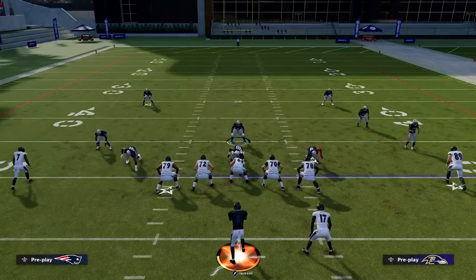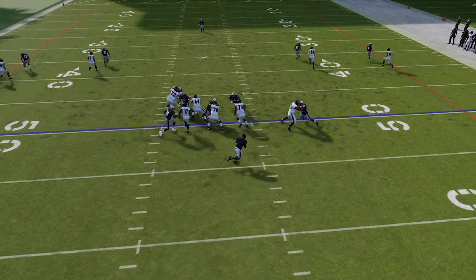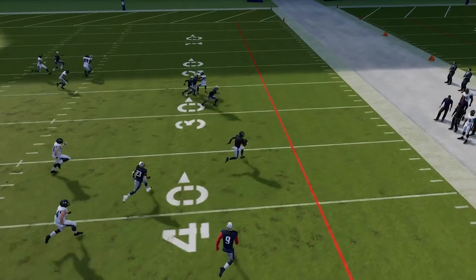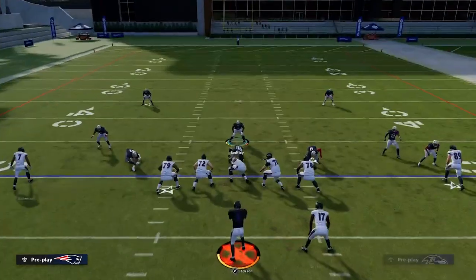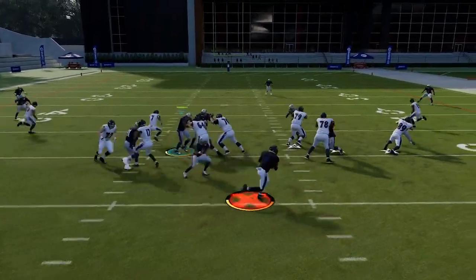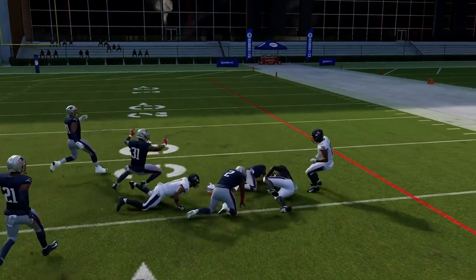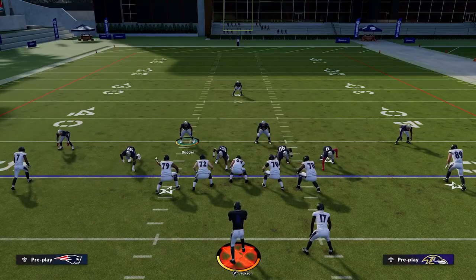Let's run it here against a couple of random defenses and go to replay to look at that first one. We have that pulling tackle — he fills that gap, blocks that second-level defender, and we have a big hole to run through. This is an easy 20-yard gain with that wrap. Let's run it one more time: if you know what you're doing you can pick the right holes and get a good chunk on a lot of these plays if the defense doesn't know what they're doing.